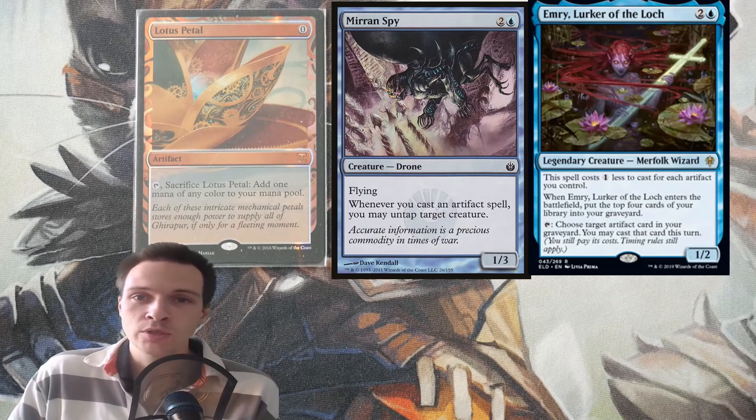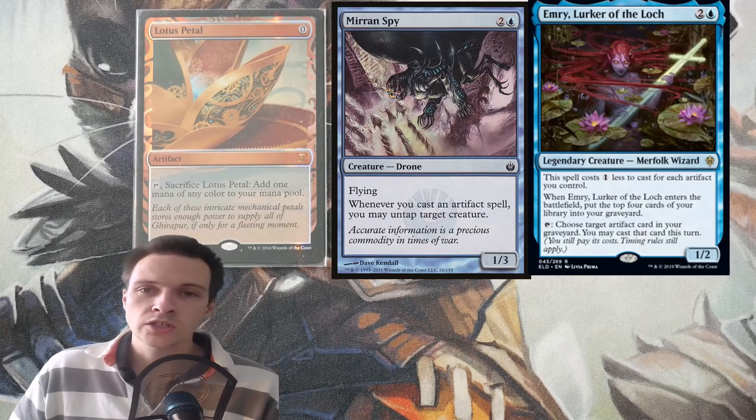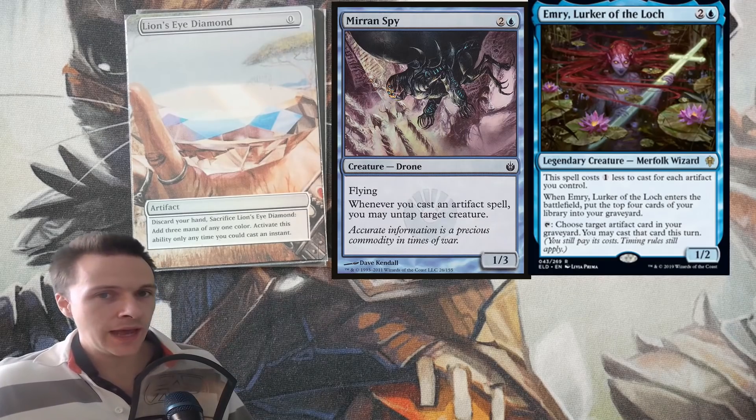Tap Emry, target Lotus Petal, cast it from your graveyard — now Merfolk Spy will trigger and untap Emry, you can sacrifice the Lotus Petal again, and you have infinite mana. There is also an alternative: you can use the Lion's Eye Diamond to gain infinite mana, looping Lion's Eye Diamond up and down forever.